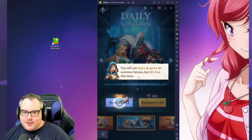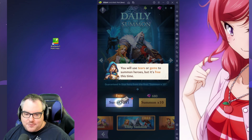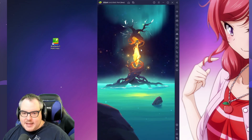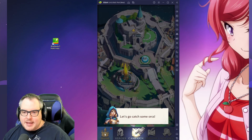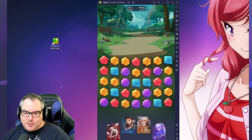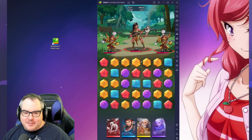We can summon here as well. You use tears or gems to summon heroes, but it's free this time. We better get somebody cool — we got yellow, which is always cool. I take it back, send him into the ocean, I don't want him. 'Keep calm and travel onward, and one day you too will find your dragon.' True words have never been spoken. So we got a 5-star Naya.